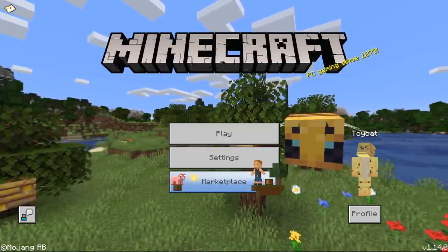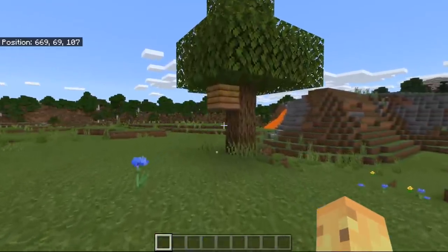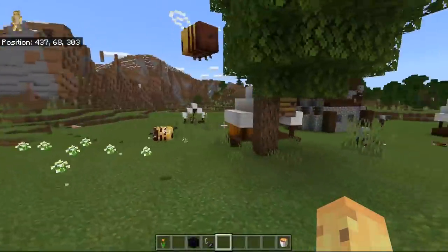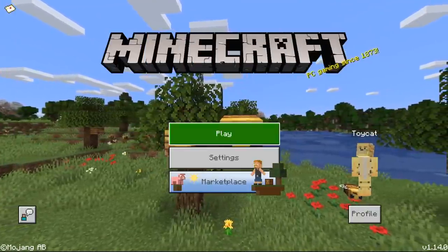Today's video is going to be showing you a seed which has these brand new bees but doesn't compromise on everything else, because it not only has bees literally at spawn, it not only has bees with a giant flower forest — which is one of the best biomes for finding bees — but it also has abandoned villages and a pillager outpost that I'm going to be going through in today's video.